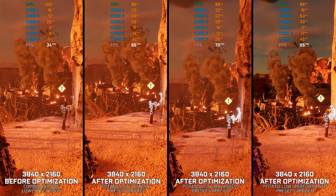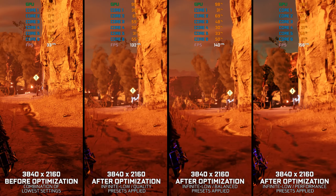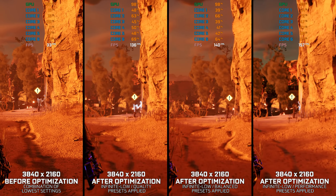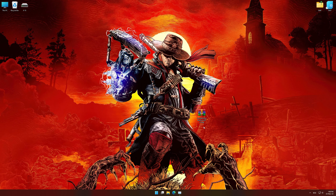Without any further ado, let's get you geared up for this Old West adventure. This is not a typical benchmark video that will show you what it's like to play the game on certain hardware. This is a video that will show you what it's like to improve the performance of the game on certain hardware. Before we proceed with the optimization process, you will need to download and install the Low Specs Experience. The download link can be found in the description of this video.